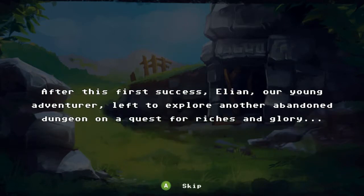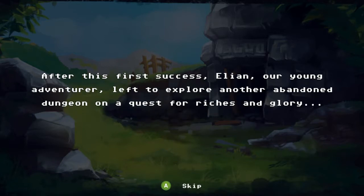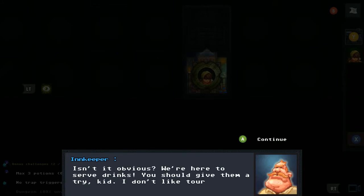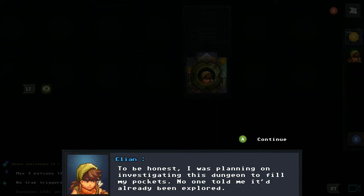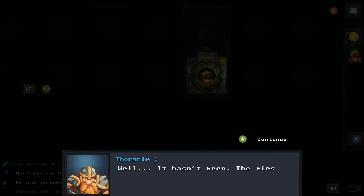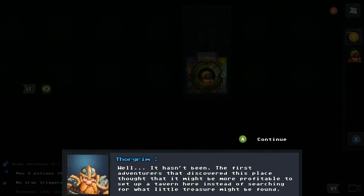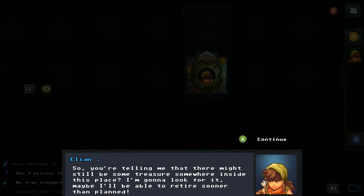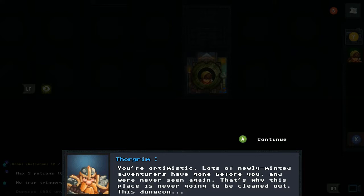After Eleon's first success, a cutscene plays: he explores another abandoned dungeon but finds a tavern inside. A bartender explains that the first adventurers who discovered this place decided it was more profitable to set up a tavern than search for treasure. Eleon decides to look for any remaining treasure, though the bartender warns that many adventurers before him were never seen again.